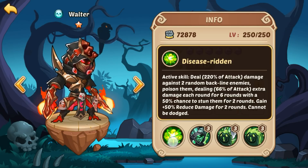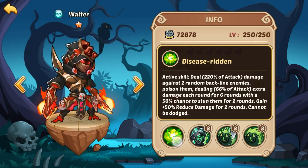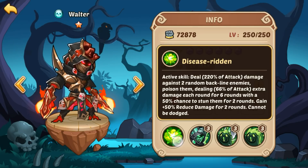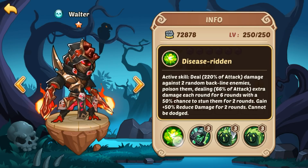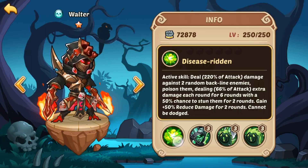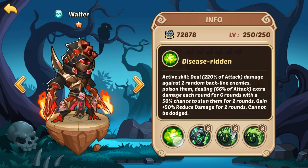So we're gonna jump down to the skills. The active skill is gonna deal 220% of his attack damage against two random backline enemies, poison them dealing 66% of his attack as damage each round for 6 rounds — that's a long DoT, 6 rounds is pretty long — and it's also gonna give a 50% chance to stun them both for 2 rounds, which is pretty powerful crowd control. It's also gonna gain 50% reduced damage for 2 rounds, and it can't be dodged.